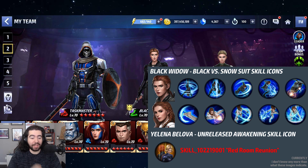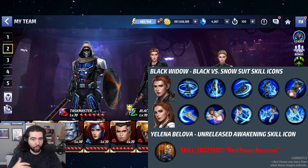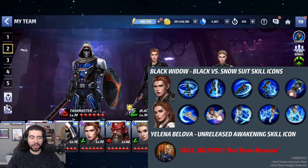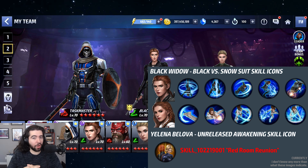I appreciate the data miners finding that out. But wait — there's more. Yelena Belova is getting an Awaken skill. So apparently there's an extra skill in the game files with an extra skill icon, and you can see she's back-to-back with Black Widow — it's called 'Red Room Reunion.' A lot of people were hoping Yelena would get the awakening skill instead of Red Guardian. The fact that she's getting one could indicate these are meant to come out much later.